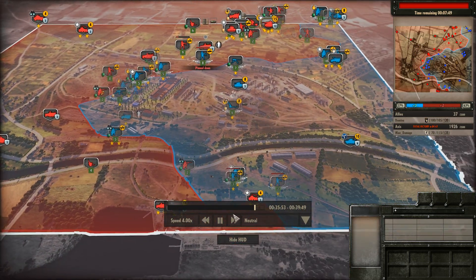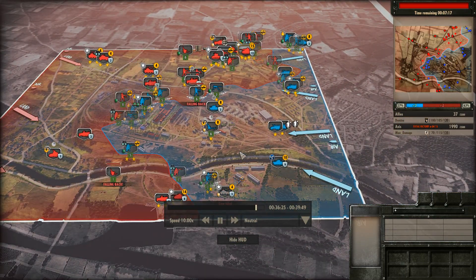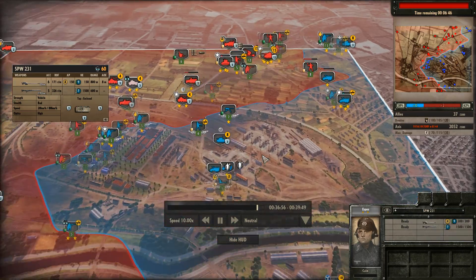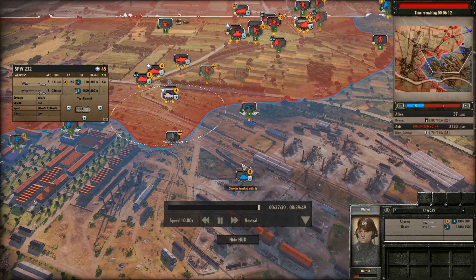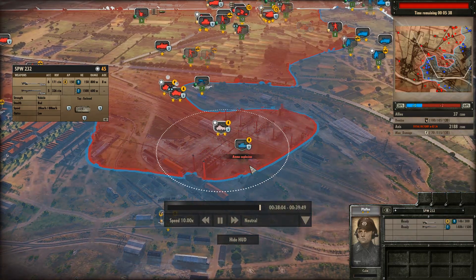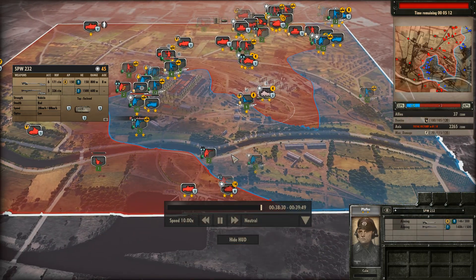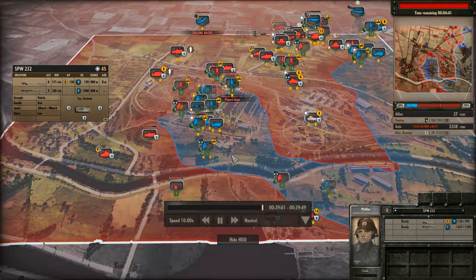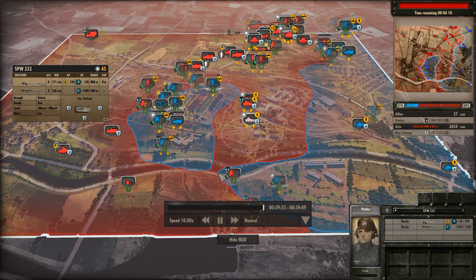Rifles are forced to retreat and this is going to be a GG for Max Damage. He starts pushing through the center with light vehicles. An M22 Locust gets hit by autocannons. Another factory is completely surrounded and with artillery coming in as well - that's not good at all. Max Damage gets the link up and that would be a good game, Max Damage taking the victory with a 1000 point kill advantage.